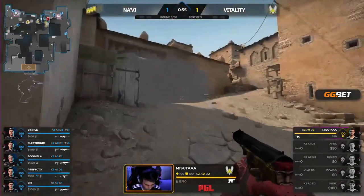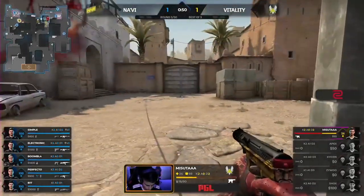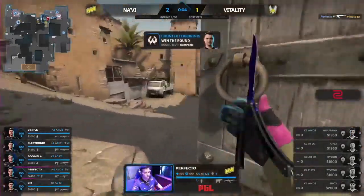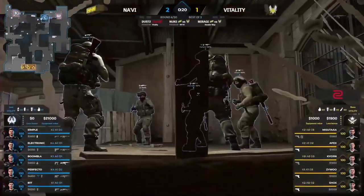Just Masuta now, last man standing. He's found a bit of a gap here, but this one is surely done. Lurks on in. Spotter goes down. And a clean sheet for Na'Vi — two to one. Now it's going to have to be the eco here for Vitality.